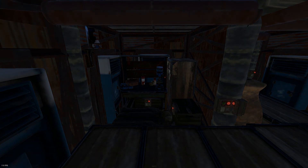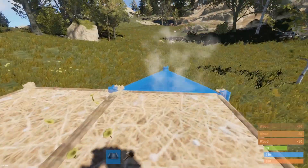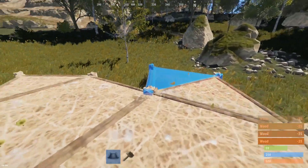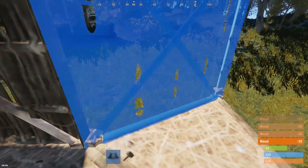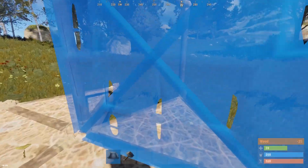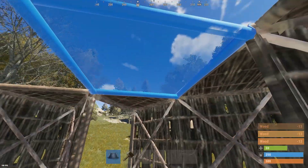To start building this base, you just want a 2x2 down out of square foundations. Around those square foundations, just add triangle foundations attached to every square foundation. Then on top of those triangle foundations, add four walls all the way around, apart from right here where we add a double doorway. Once you've done that, start adding the triangle roofs and then the square roof so you fully seal off the roof.